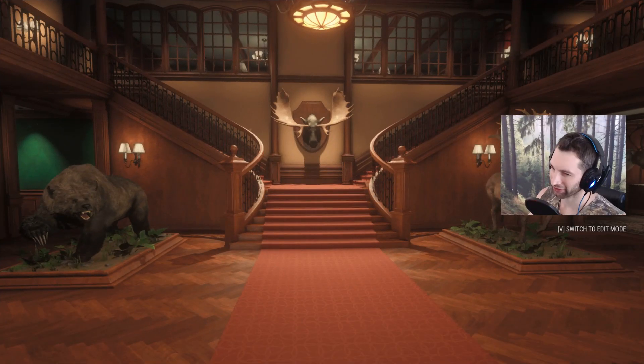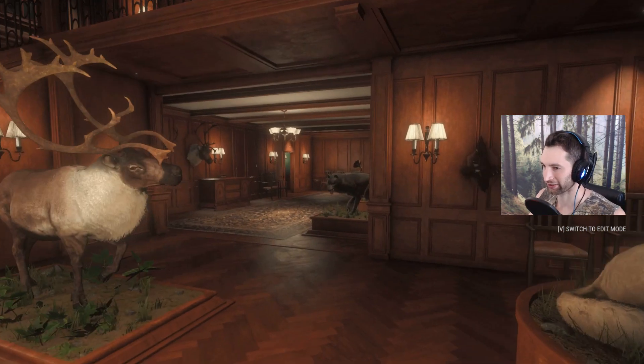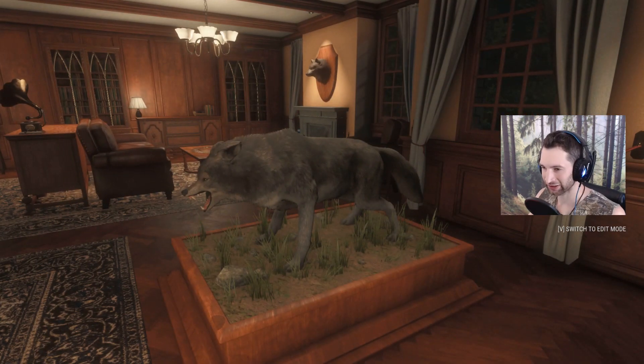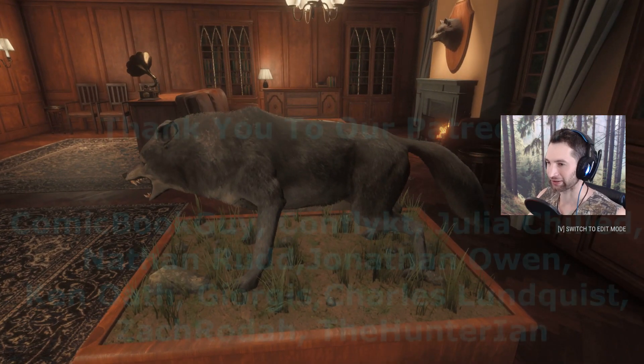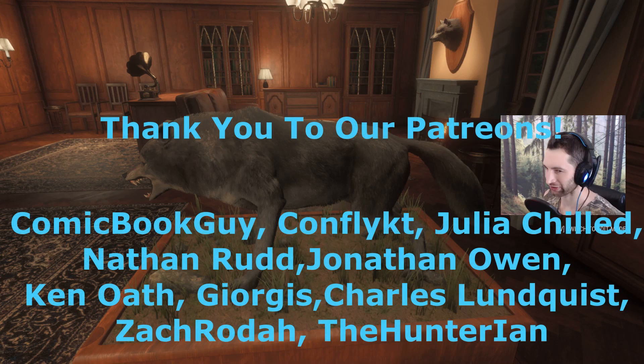Welcome back to our Trophy Lodge, and isn't that a pleasant sight to walk into — a Diamond Grizzly on the left and a Diamond Caribou on the right. But over here is our 950 scoring Diamond Gray Wolf that we got at 50 yards out with the bow and the new Tracer Arrows. That was pretty awesome. And yeah, that's going to be it for this video. I hope you guys enjoyed it. Thank you so much for watching, and we'll see you next time.